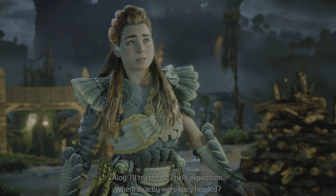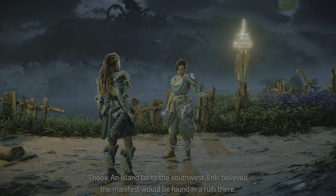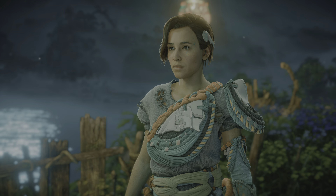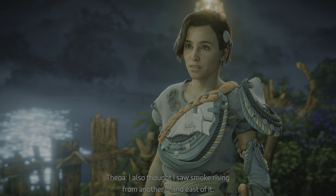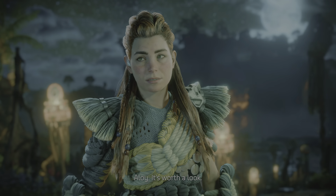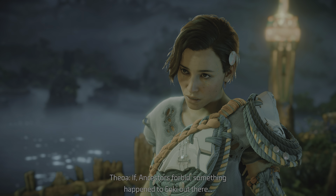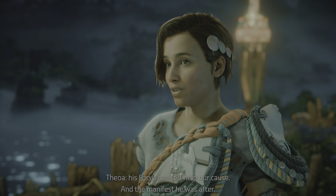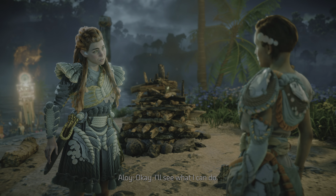"I'll try to find Enki's expedition. Where exactly were they headed?" "An island far to the southwest. Enki believed the manifest would be found in a ruin there. I also thought I saw smoke rising from another island east of it - perhaps they ran into some trouble on the way. It's worth a look. If... ancestors forbid... something happened to Enki out there, his focus can still help our cause. And the manifest he was after." "I'll see what I can do."